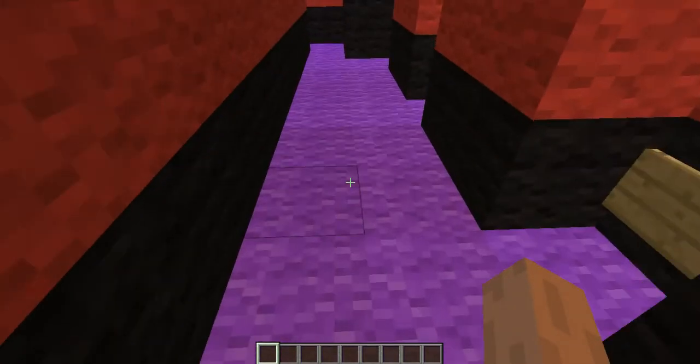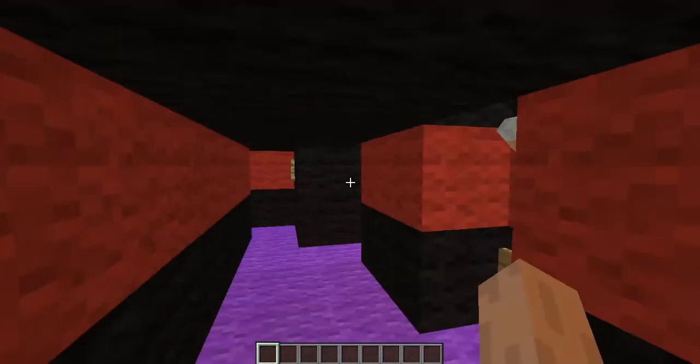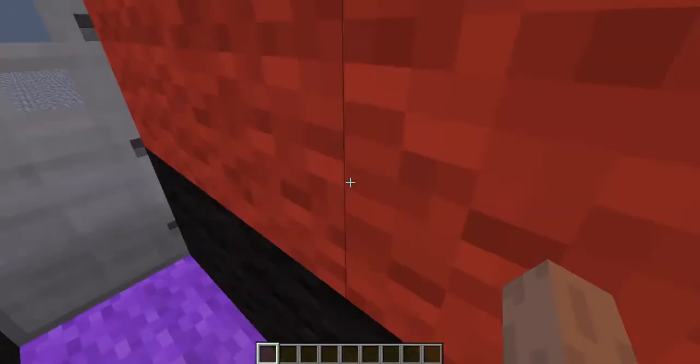I've done it up so there is a purple floor, red line, black roof, and a black line there as well, just to make it look pretty. Above here, when you look up, you can see that there is a glowstone just to light it up, because otherwise it would be too dark for anything to be seen inside.